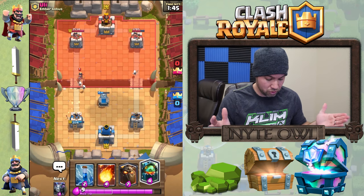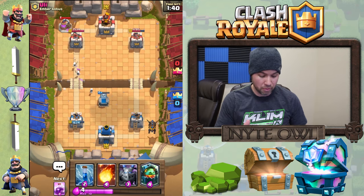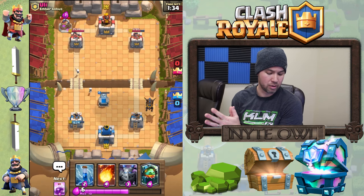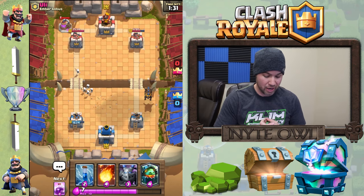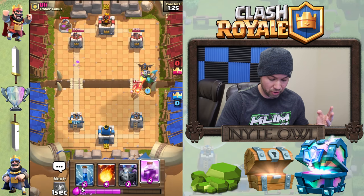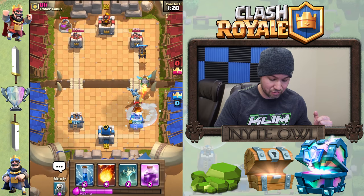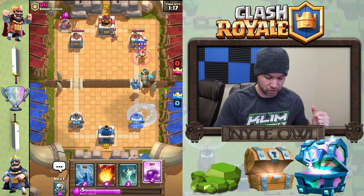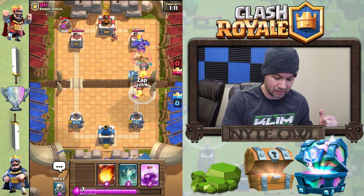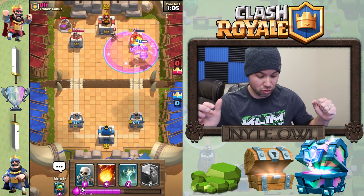Drop tombstone for defense so those goblins don't take out the tombstone. Skeletons finally take out the princess. He drops the elixir pump in the back — this is great because we're setting up for a big push. We save the zap for when he tries to distract the inferno dragon, rage is ready. We get the inferno dragon down, zap whatever he's got, mega minion in front of the inferno dragon. He tried a freeze, which was great for us — let's rage all that up.